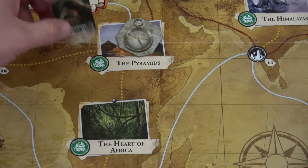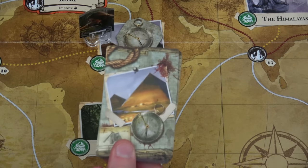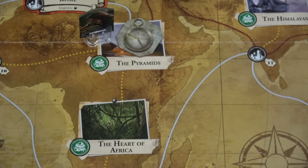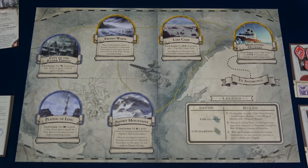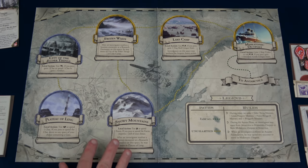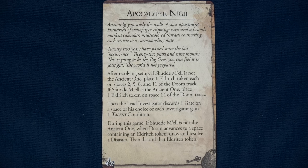Our lead investigator Ursula will start at the pyramids — the top card of our expedition deck shows that's where we can do an expedition. This is the Antarctica sideboard: there's a local path to get you to the Miskatonic Outpost. I'd like to check out the pyramids first because she's also looking at doing some things in the wilderness right away. While we're planning on going to Antarctica, we also have an apocalypse coming — anxiously you study the walls of your apartment with newspaper clippings surrounding a heavily marked calendar.